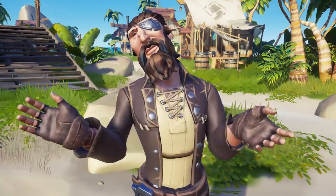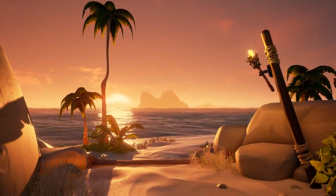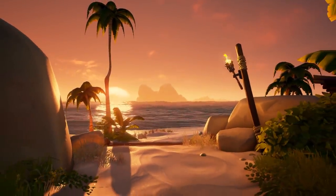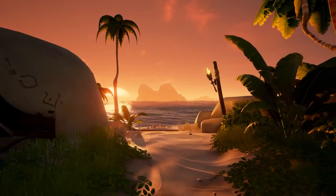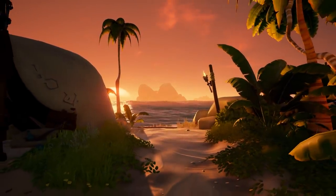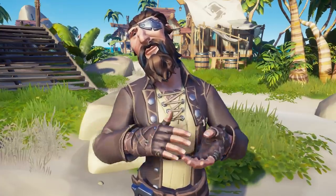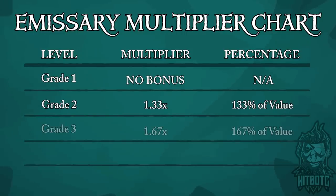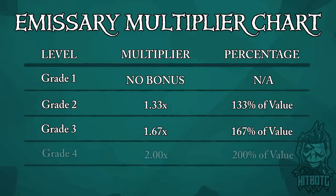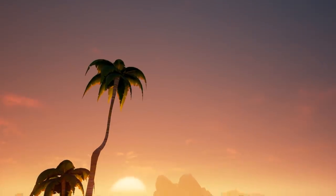Last but not least, let's talk about the Emissary grade multipliers. The multiplier bonus for loot cashed in has been rebalanced. Grade 1 no longer provides any bonus, which is intended to encourage pirates to get to higher levels. The bonuses for grades 2 and 3 have been updated to compensate for this change, while grade 4 and 5 remain unchanged. Here's what the new multipliers look like: Grade 1 has no bonus, Grade 2 is a 1.33x multiplier, Grade 3 is a 1.67x multiplier, Grade 4 is a 2x multiplier, and Grade 5 is still a massive 2.5x multiplier.